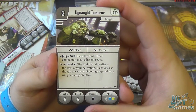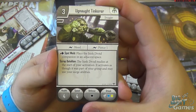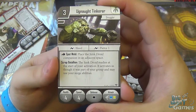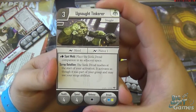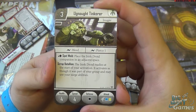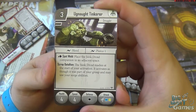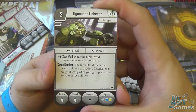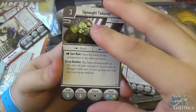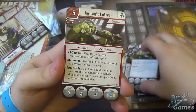We have the Ugnaught Tinkerers — three cost. Surge for Bleed and Surge for Pierce one. Action: Spotwound — place the Junk Droid Companion in an adjacent space. These are the new companions, check out the rules in the rulebook for those. And we have Scrap Battalion: the Junk Droid readies at the start of your activation, activates as though it's part of your group, and may use your Surge abilities — Bleed and Pierce. Health four, speed four, black defense dice, blue and yellow attack. You get two of those.